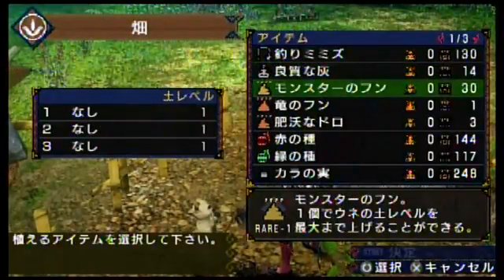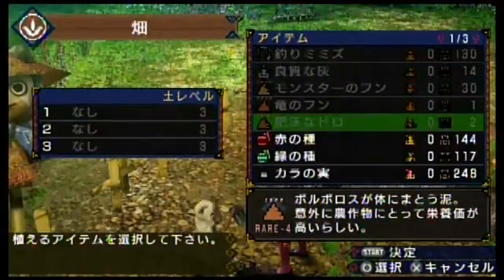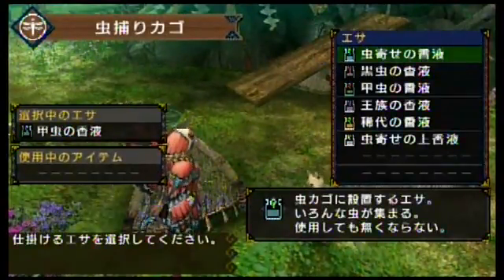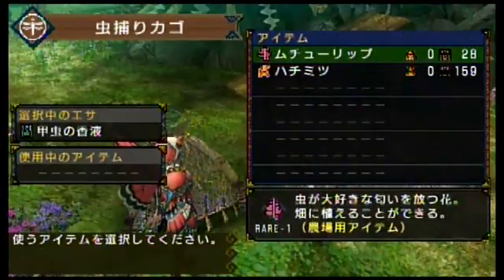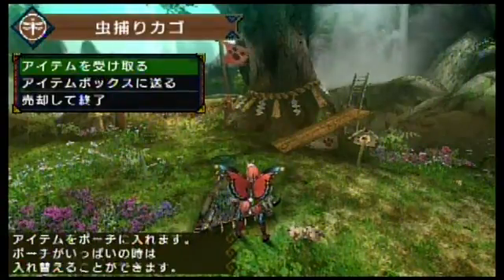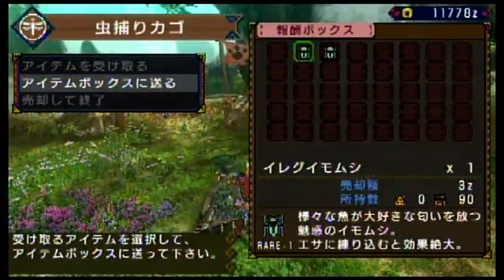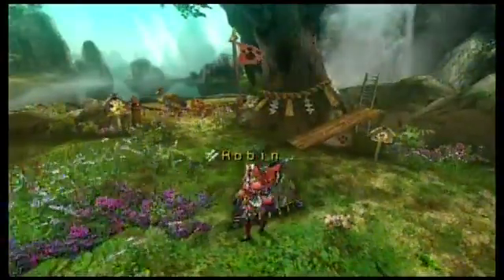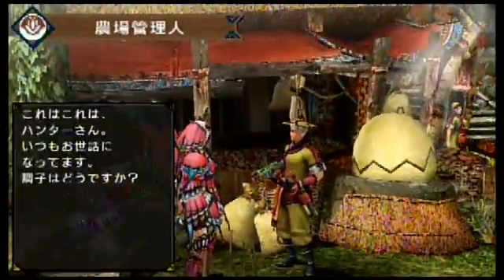For the farming cat, give it some soil and something to plant and it'll grow it for you. For the bug catcher, choose a kind of fragrance pot and something to attract bugs. Every time you come back from a quest they'll have something for you — garden it yourself and put it in your pouch, or send it to the chest at the entrance.